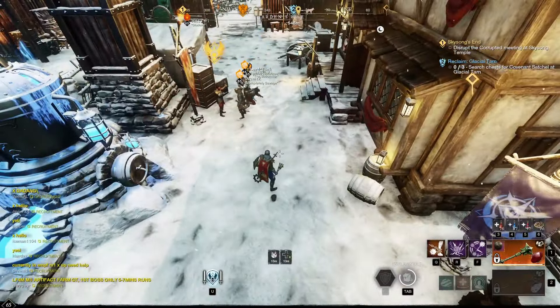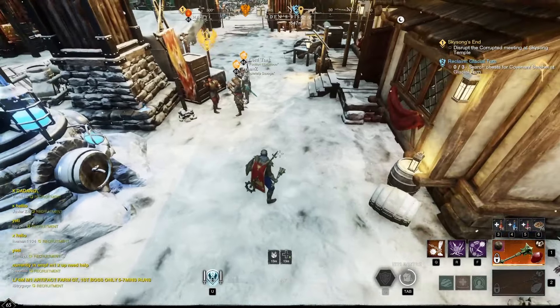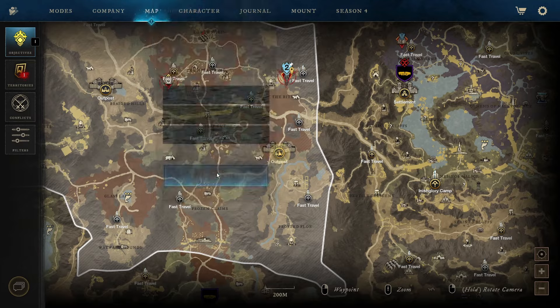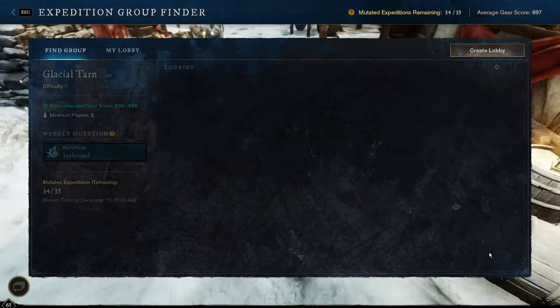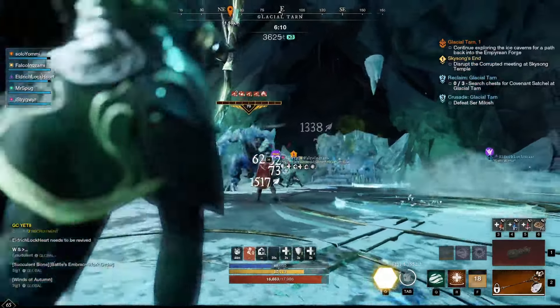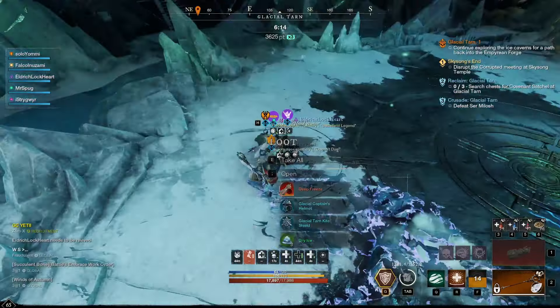It's 1 AM right now, it's been about 8 or 9 hours, and the game is finally up — it just came back. It looks like Glacial Tarn is re-enabled. I'm going to get a group together and we're going to try for this artifact thing again. He seems pretty chill this time around. Give me that — oh, I got it! Oh my god. That was only my second mutation.